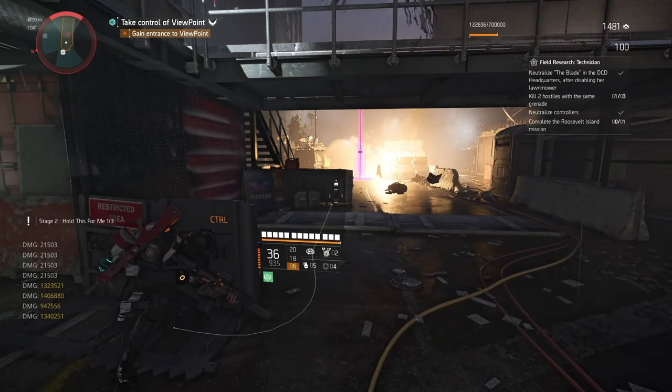The next objective, Name and Shame, requires neutralizing three named enemies while they're inflicted by a status effect. Hold off on this one because the final Stage 2 objective is to complete Manning National Zoo against the Outcast on normal or higher — and that mission has about five named enemies. For the Inhumane objective, apply two status effects to a single enemy before defeating them. Use a Fire Starter Chem Launcher and a Stinger Hive together at Viewpoint Museum, set slightly higher difficulty so enemies don't die instantly, and kill three enemies with both status effects active.